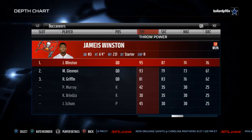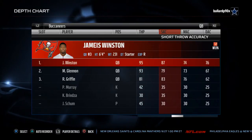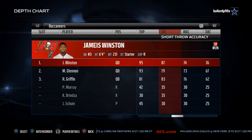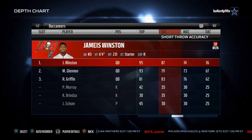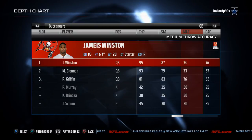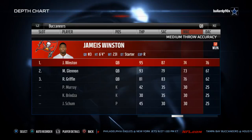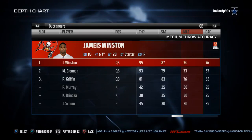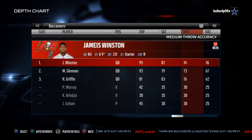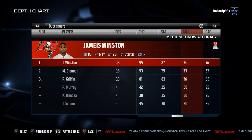It's one of the better throwing powers in the game. He has 87 short accuracy, which means he's going to be able to make most every throw when we're talking about 5 to 10 yards down the field. Where he's really going to struggle — and probably the biggest weakness of his game in Madden 16 — is his medium throw accuracy. He's not going to be able to hit those deep out routes consistently, and those routes around 10 to 15 yards, he's going to struggle hitting with super consistency.